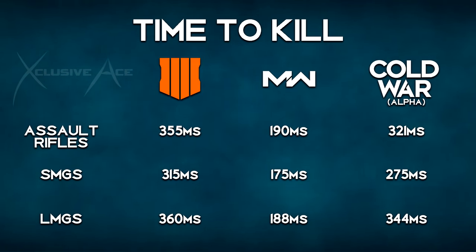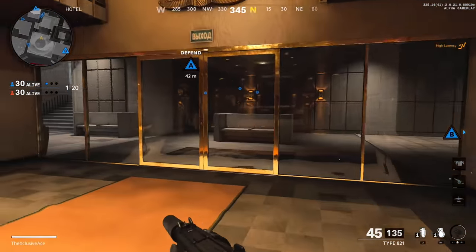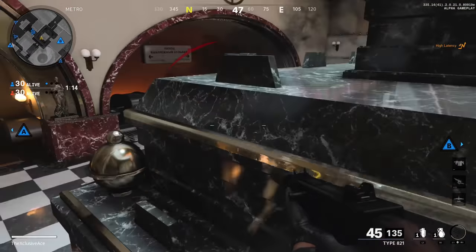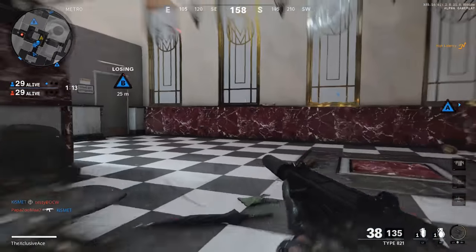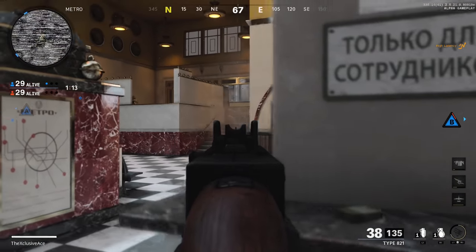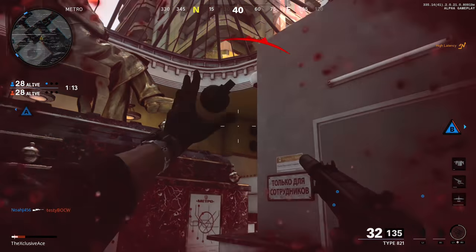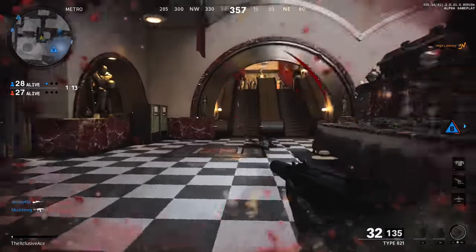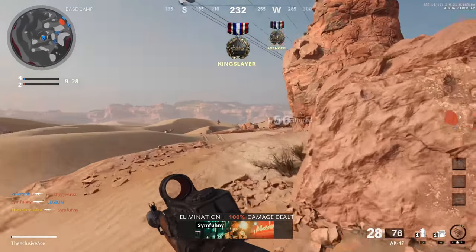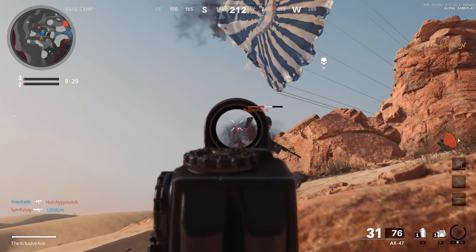This is where the nuance comes in. In Black Ops 4, the standard headshot multiplier was 1.1, meaning you barely dealt any extra damage to the head. There were very few situations where headshots would actually reduce the number of shots to kill in Black Ops 4, unless you were using an attachment like High Caliber to boost headshot damage — and that was only available on a handful of weapons. Overall in Black Ops 4, headshots just didn't matter, so your time to kill was fixed and you couldn't really improve on it with most guns.